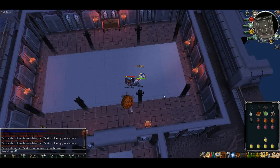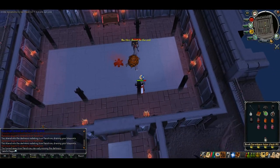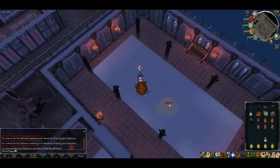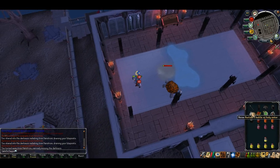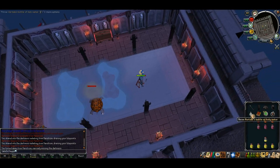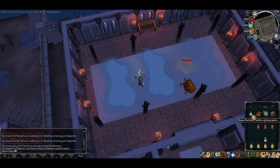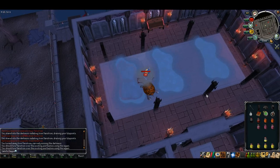Once Vanstrom is at very low life, he'll eventually turn into a gas cloud — this is the final form and also the easiest. To kill him in this form, move towards the middle of the room and use the holy bottle — you'll throw water on the ground which will do consistent damage to him. Keep moving to the side and keep casting the bottle. If you're standing next to him in gas form you will take fairly consistent low damage, around 50 — still worth keeping an eye out for.